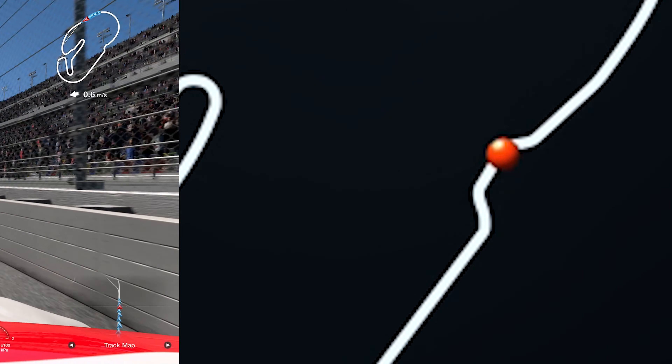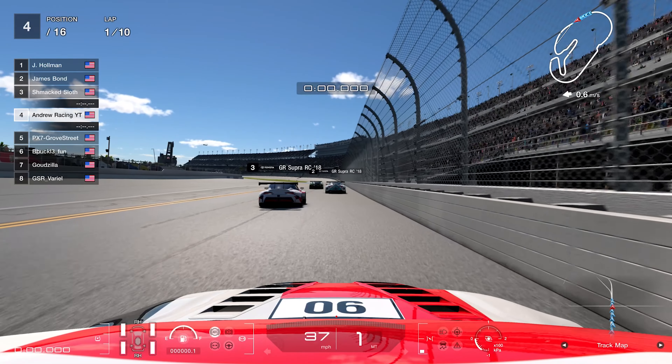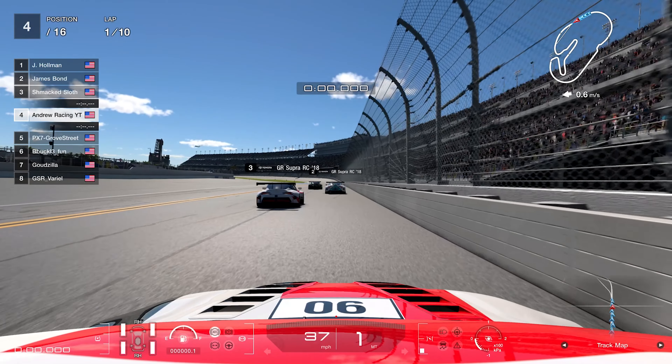What's going on everybody, welcome back to a brand new video. Today we're doing some daily racing around what I think is probably one of the worst chicanes in the game, and I'll show you why shortly. We're here at Daytona road course, 10 laps, starting off in P4 in the Toyota Supra.